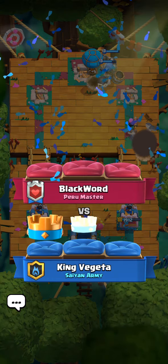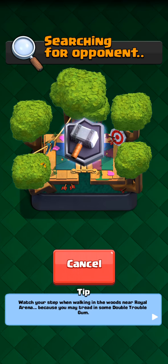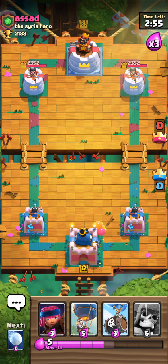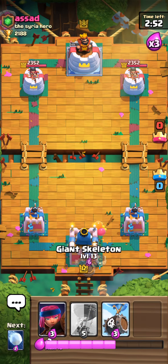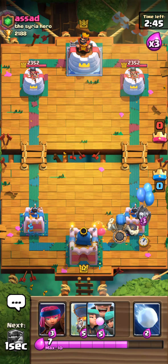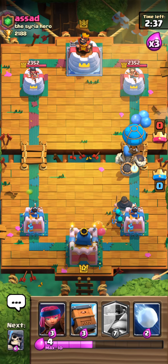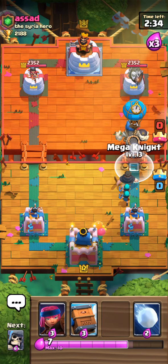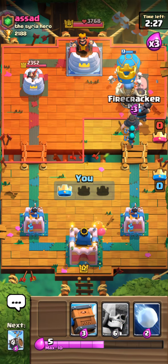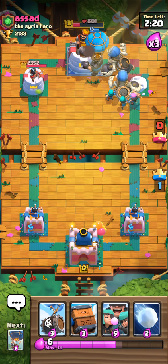Let's keep going with a couple more matches to show how to use the deck. We've got a level eight guy — he practically has no chances. Again, Giant Skeleton first, then I drop the Skeleton Barrel so it goes at about the same speed, then I drop the Balloon in the middle so the Giant Skeleton protects it. This guy basically just gave up because he was overwhelmed — a good decision, because he literally had no chance of winning.